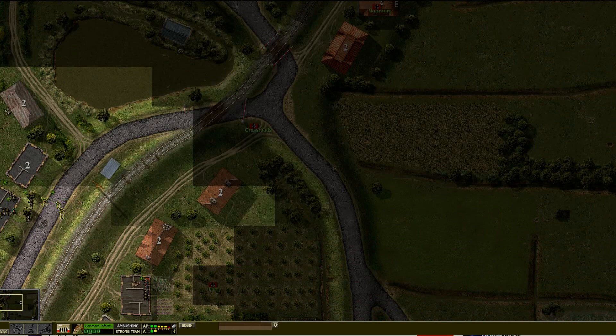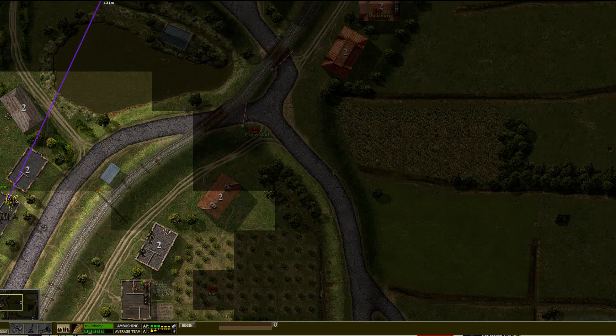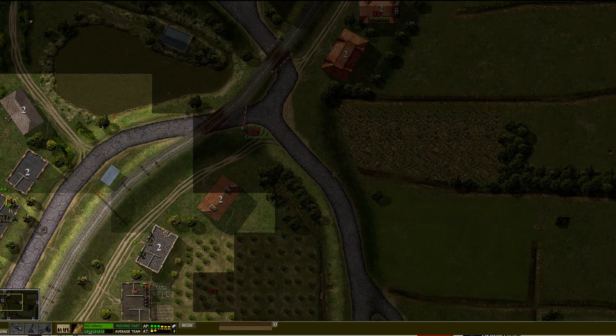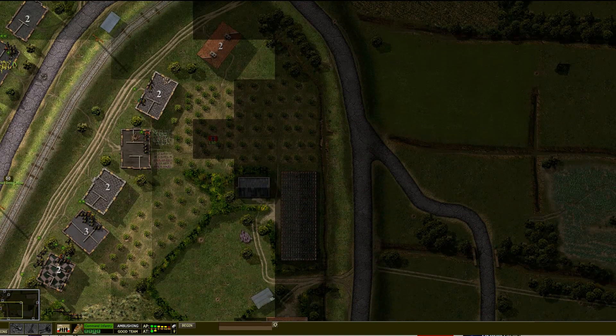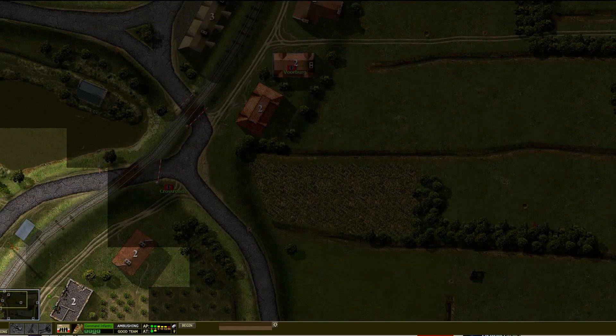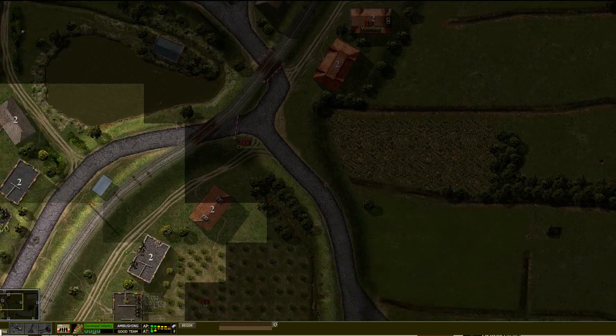I'm going to set the first platoon HQ as close as I can to the front. With the Bren group, I'm going to try to use the buildings to move through and move fast, using those bushes as cover. The platoon HQ can stay here, and I want to dedicate a few more troops here to Würburg.